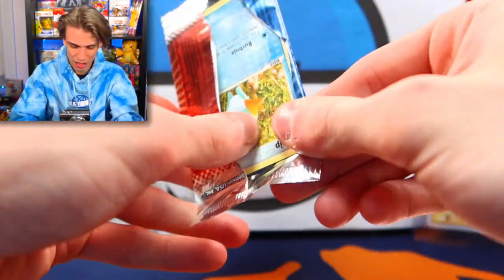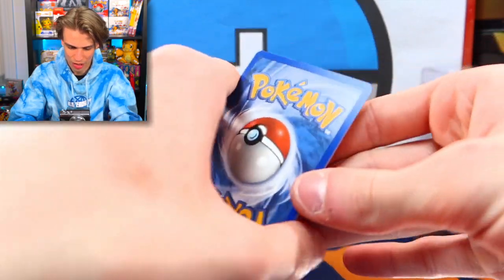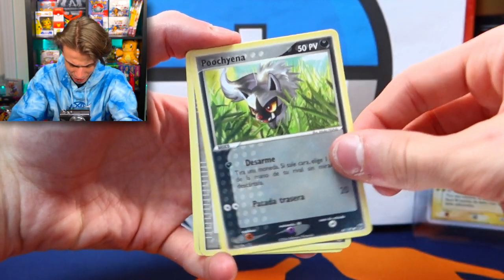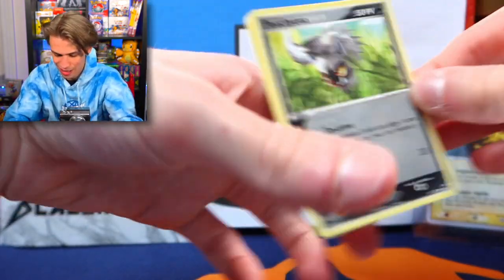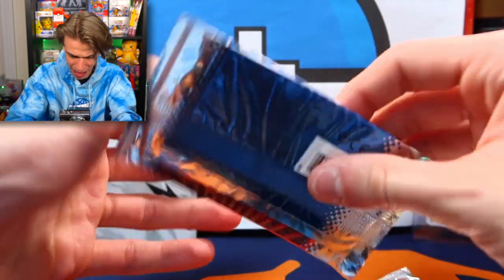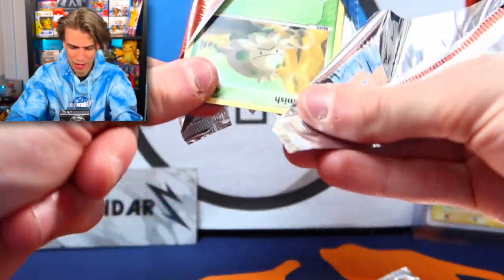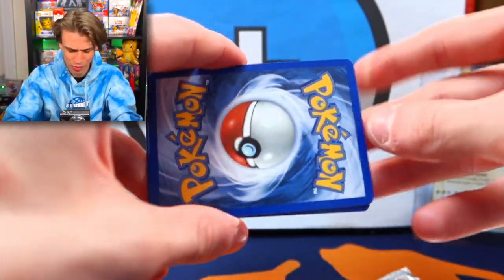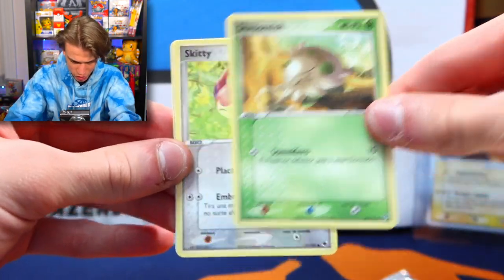Next pack starting with Mudkip — we got Skiddy, Mudkip, Poochyena, Potion, and Breloom. Nothing on that pack. Next one is a Sceptile pack art — let's try to preserve it. The goal one day is to own a store with my boy Adam, have a pack wall with all the crazy cards and packs I've opened on the channel. That's one of our elongated life projects. Alright, we got: Grovyle, Shroomish, Skiddy.